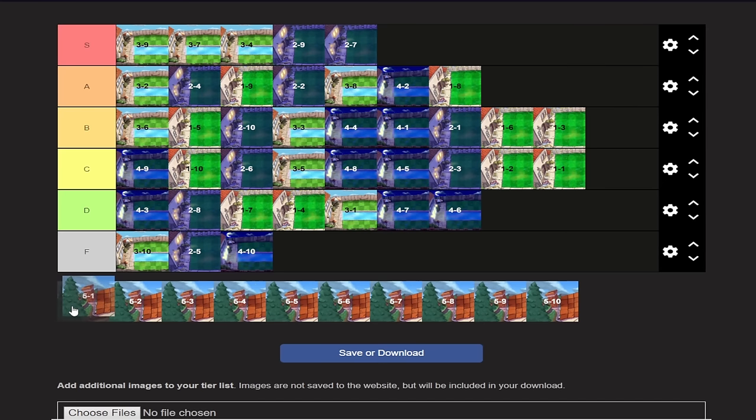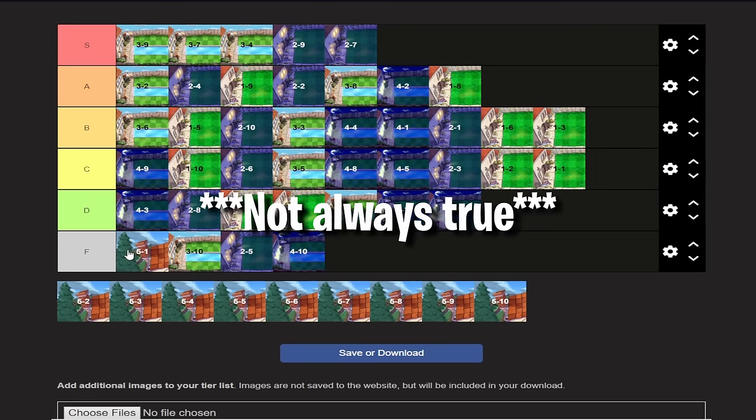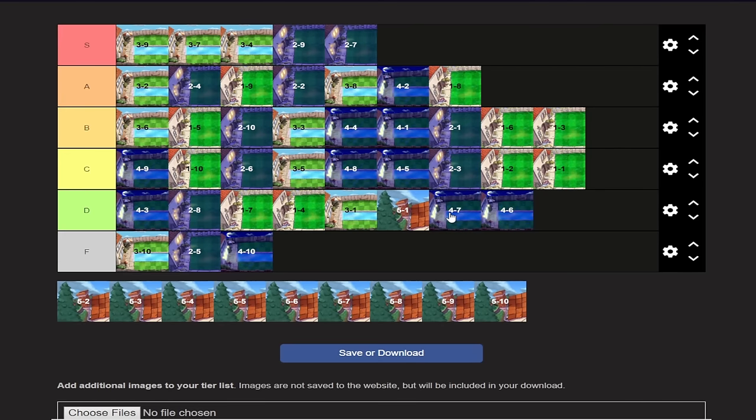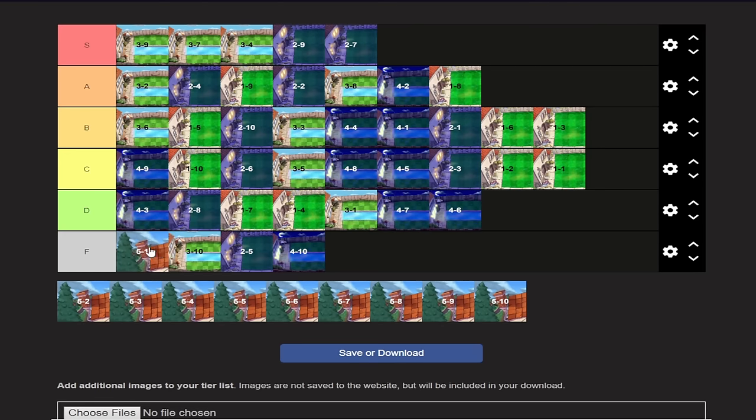5-1 starts the Roof levels. 5-1 is always awkward, and compared to every other one-flag level in the game, it's the slowest by far — maybe comparable to 3-1. It's not as fun as 4-6 or 4-7 even though I hate Miner Zombies. 5-1 is just weird. I don't like 5-1 because it's awkward, always, and there's no way to avoid it.